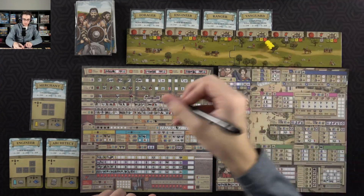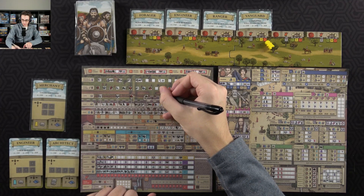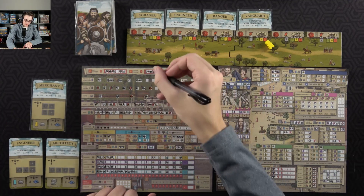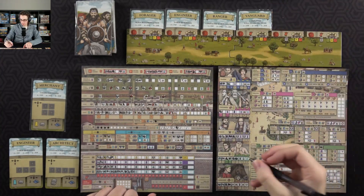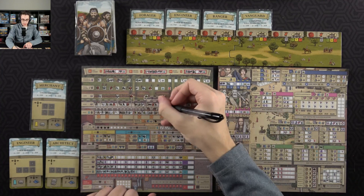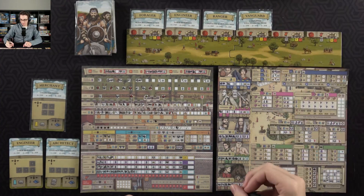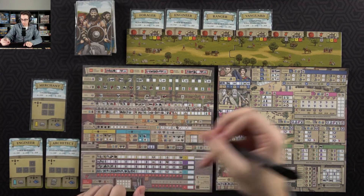Then I can spend a resource on the sippy — I can fill in a cohort, going with the center one. Then I'll spend the civilian on the patrician's track down here — that gets me another resource, which I will spend on the wall, which gets me a civilian back. I can then spend the civilian on the patrician's track — that gets me some renown, which gets me a civilian back.